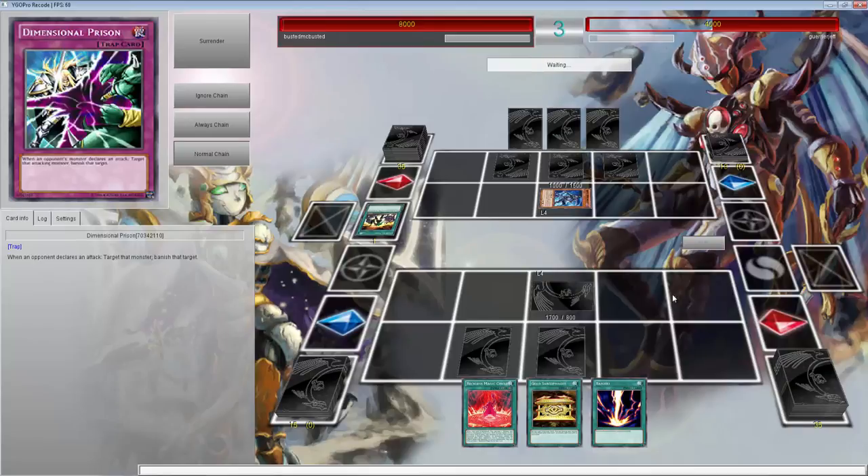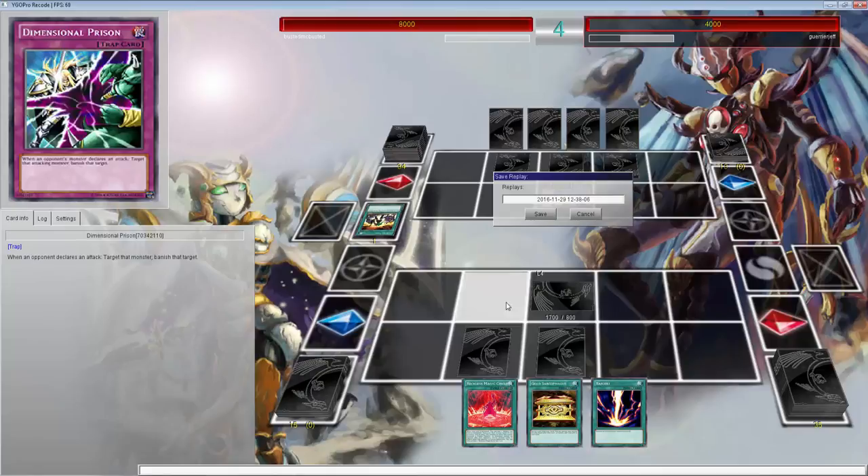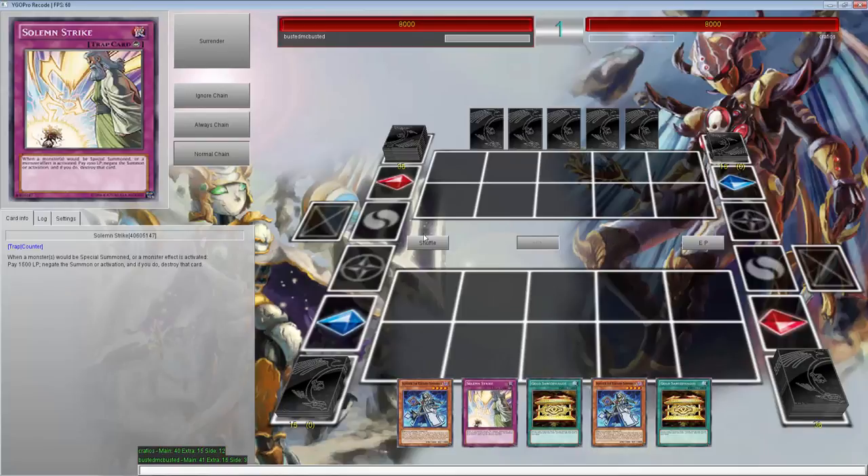We can just set that. With Metalfoes and Dark Lords coming out, dark hole wipes their board. Lightning Vortex wipes their board. There's still Tazokin builds with Crystal Wing — dark hole gets rid of all that. And the Zoodiac Beasts, or Zoodiacs, coming out — dark hole can clear the whole board. None of that stuff matters when you have mass removal.